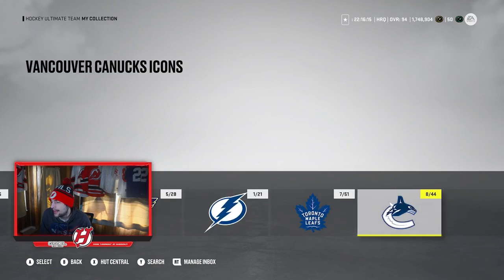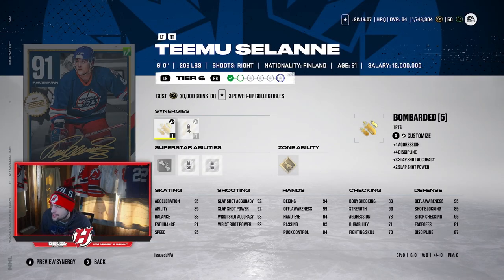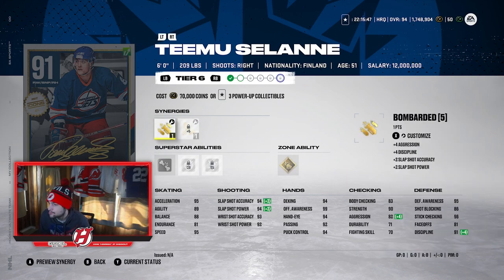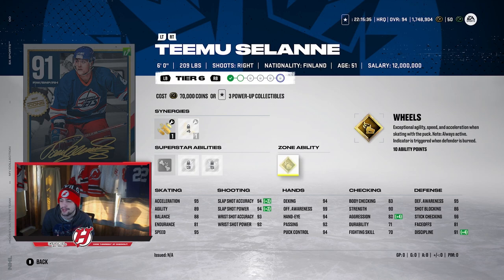Now let's move on to the next card — this one I've kind of ignored before in previous icon videos, but I'm not ignoring him in this video: Teemu Selanne. He is unreal — a finisher flash. I'm surprised he doesn't have any more upgrades; he's only 91 overall, which is kind of crazy. Right now he has 95 Excel, 89 Agility, 88 Balance — his endurance is kind of low at 81 — but 95 Speed. With Fly the Zone active, he has 97 Speed, which is unreal. With Bombarded active, his shot gets to 94, 94, 93, and 92 — unbelievable shot on Selanne as well. He's got Ankle Breaker, Snipe, Off the Rush, and Gold Wheels. Gold Wheels — so good. Selanne is one of the best cards you can get when it comes to icons. He definitely fits the criteria of being an endgame card. He's already going to have 97 Speed — that's unbelievable. I like Selanne a lot.